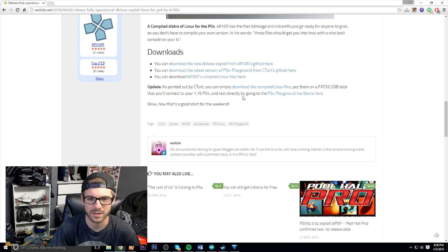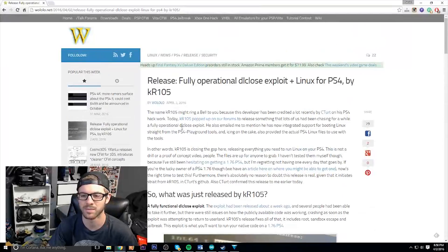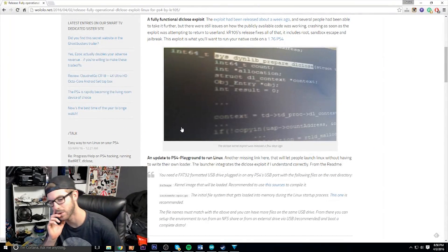As pointed out by c_turd, you can simply download the compiled Linux files, put them on a FAT32 USB stick, connect it to your 1.76 PS4, and test directly by going to the PS4 Playground live demo. So that is insane — that's a lot of stuff. Just the ability to run Linux on the PS4 is huge.